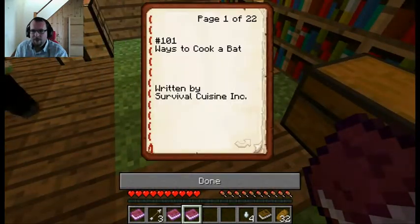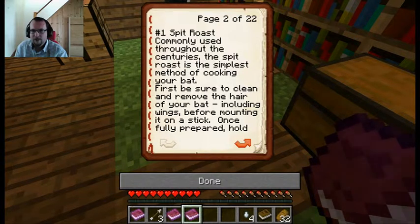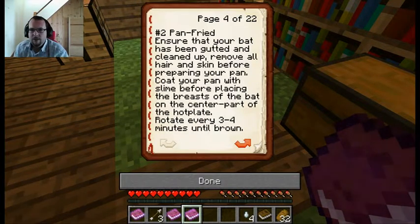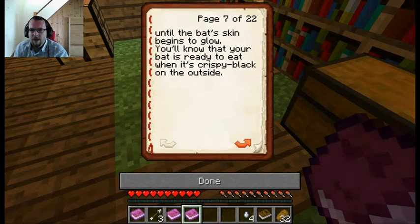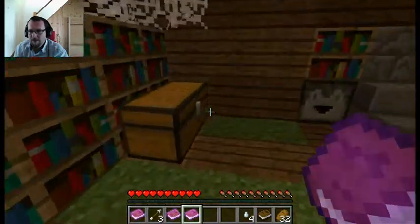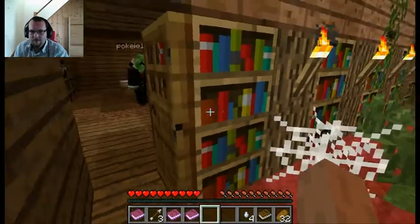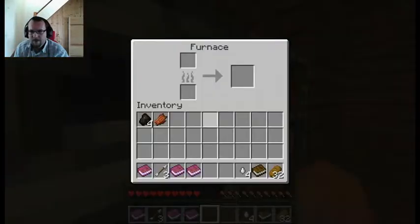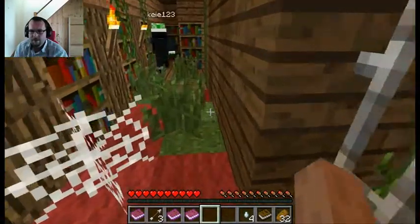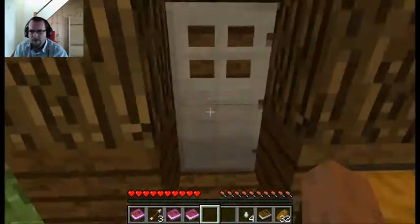And there's another book — Ways to Cook a Bat. Oh, 22 pages! Split rose, coming to use throughout the centuries. You don't have to read it all — it's just saying how to cook bat. Okay, I'm not going to read all that. So, what we have to do now, by the sound of it, is go into the forest — or go into the sewer. What do you want to do first, Proto? Let's explore the wilderness a little bit.